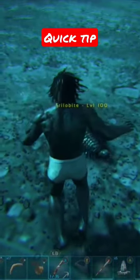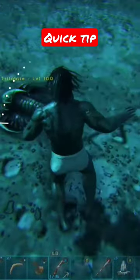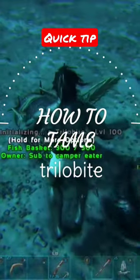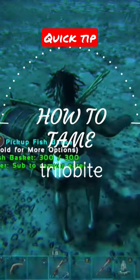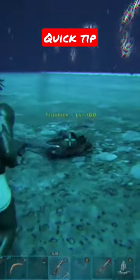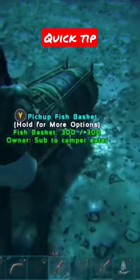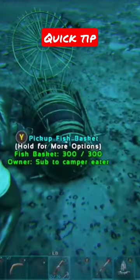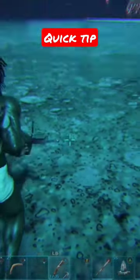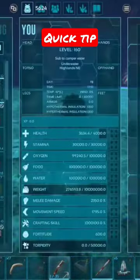This is the trilobite — how to tame a trilobite. All you have to do is craft a fish basket and wait for the trilobite to walk over it. If the trilobite isn't walking over, you can use this other tip: use a grapple hook to pull it towards you, pull it towards you, and there you go — they'll walk over the fish basket.